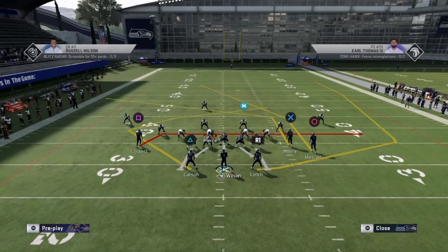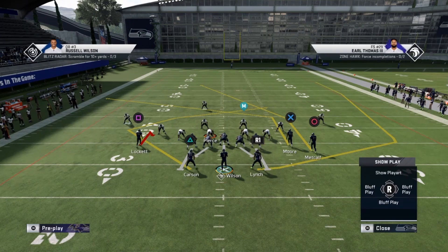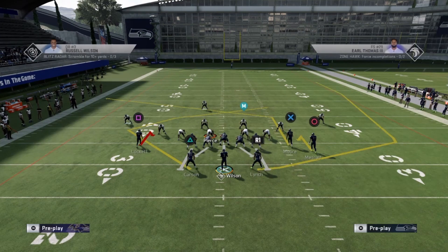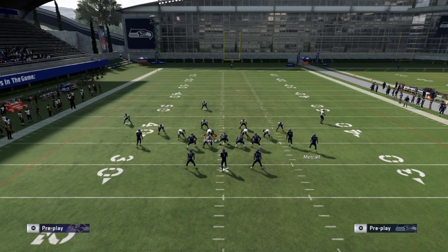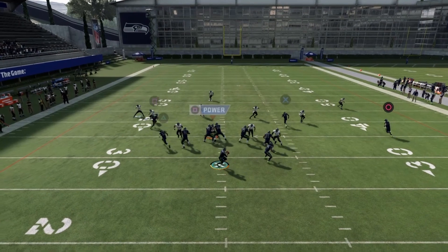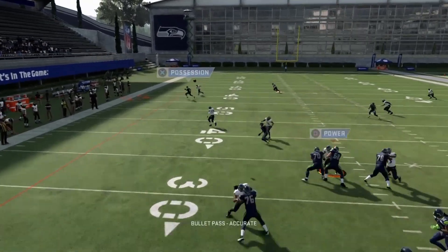My second setup: take Square and put him on a hitch, then take Circle and put Circle on a hitch, and block your running back. This setup is really great because it's going to pull down Cover 3 zones on both his left side and right side. It'll also get Triangle open. I like to motion Circle out like this — snap the ball, and you normally want to double team somebody. See how X still gets open right there.